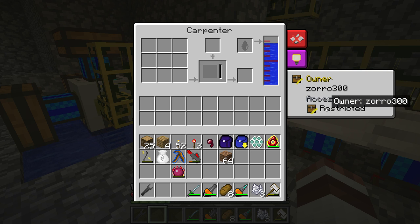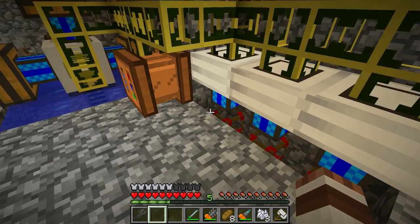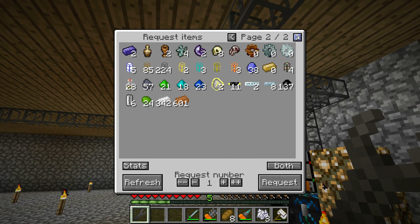I want to change the actions to restricted and private. Now we only need energy. How are we going to supply that energy? Well, we have pipelines, so let's go over to our requester and request some pipelines.